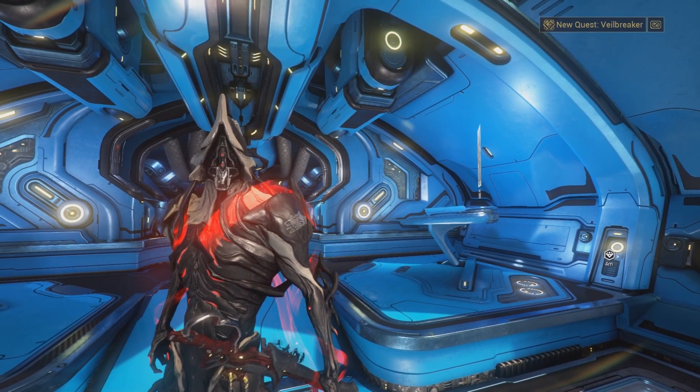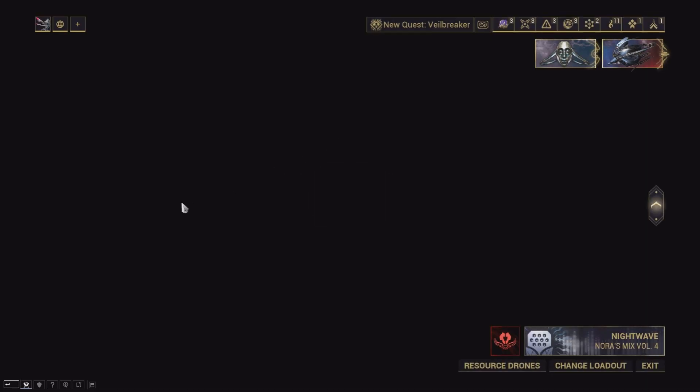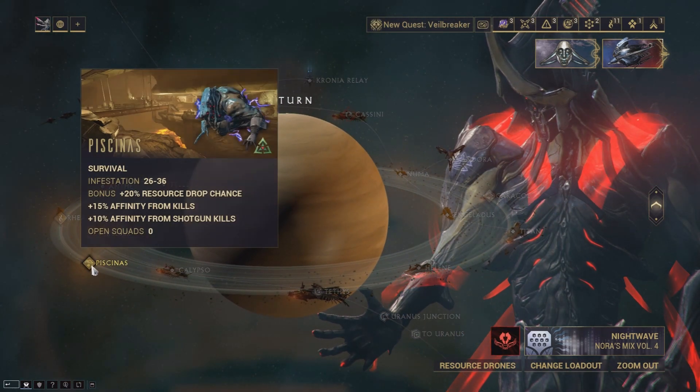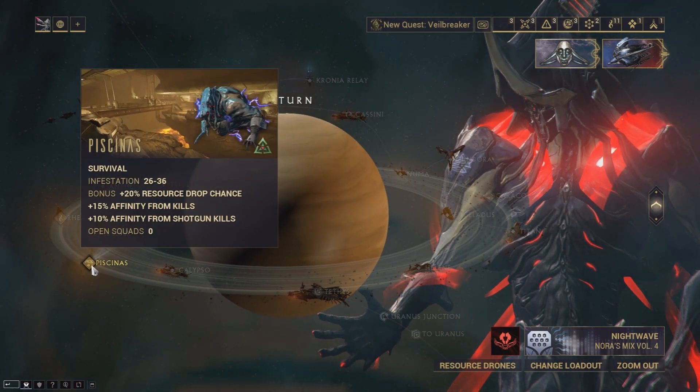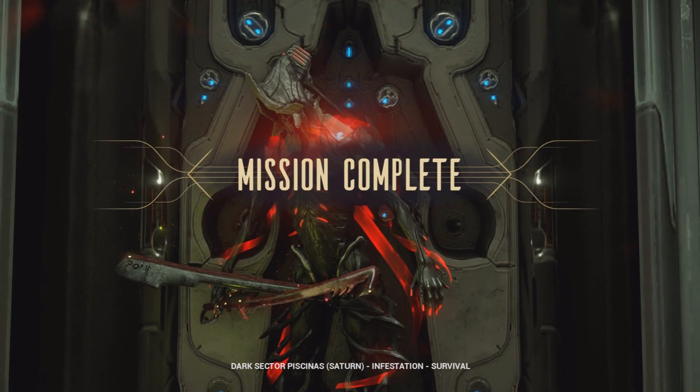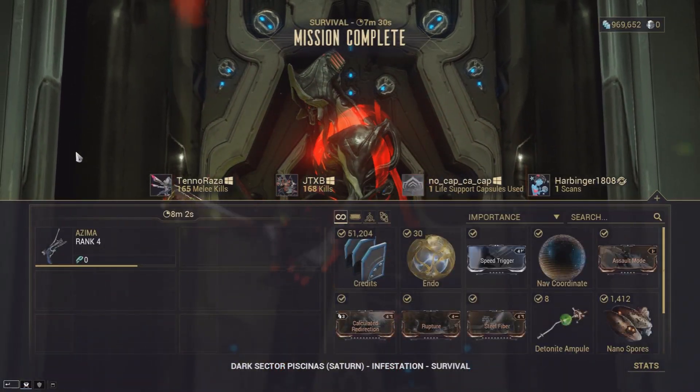Today I'm going to be talking about how to get Detonite Ampule in Warframe. It's very simple — if you don't have any already, you just want to go to Saturn and then go to this map right here. I'm going to call it Python S for the video. As you can see, we got a 20% resource drop chance, so this is a really good map to farm for it. You basically just run around and kill things.